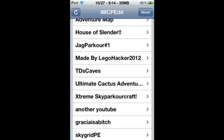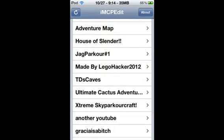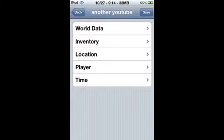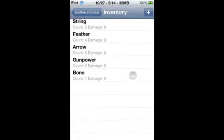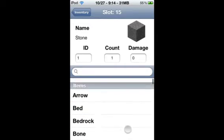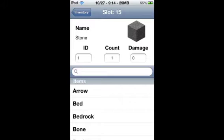It looks the same. If you guys did not see that — let's go to a random map, let's go to my old map from before. Let's go to Inventory, I'm going to add. So let's see, I'm going to walk you through the new things in the inventory editor.